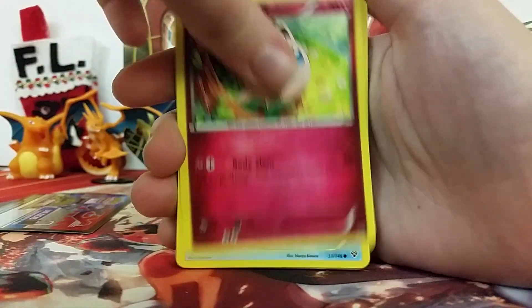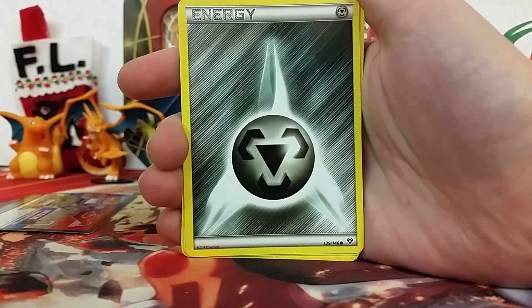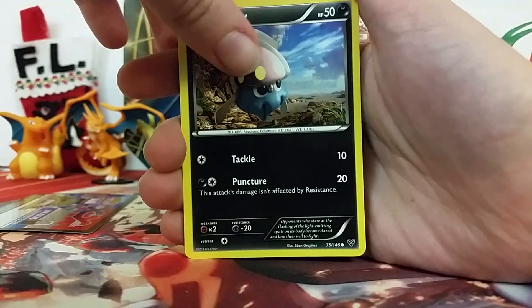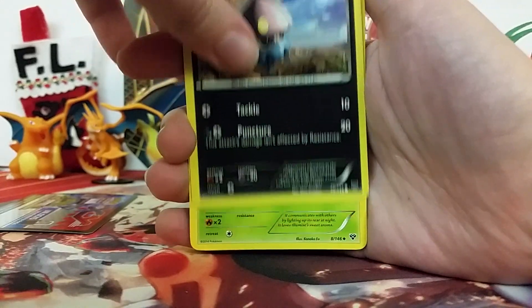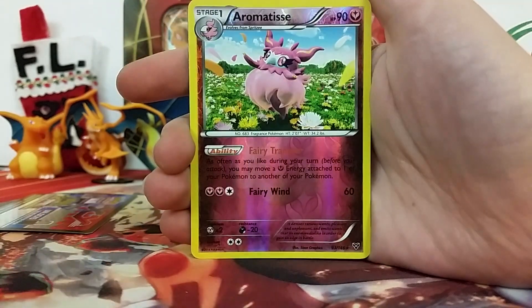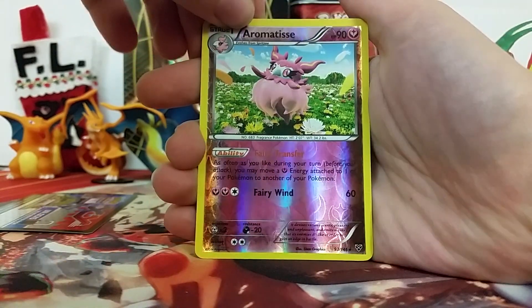So first we've got our XY pack here. We've got a Jigglypuff, Sheldr, Phantump, Eevee, oh my goodness, Steel Energy — I almost really wanted to say Fighting. Then we've got an Inkay, Volbeat, Muscle Band, Whirlipede, and an Aromatisse Reverse, which is a rare. That's great.